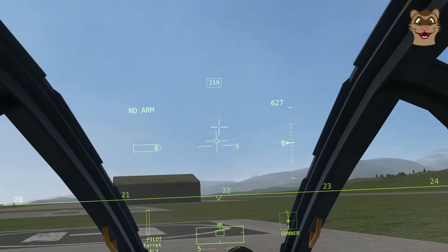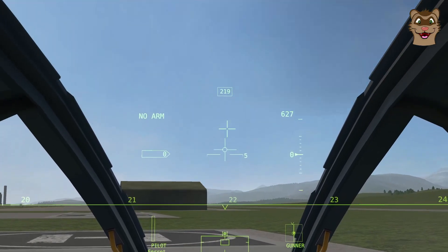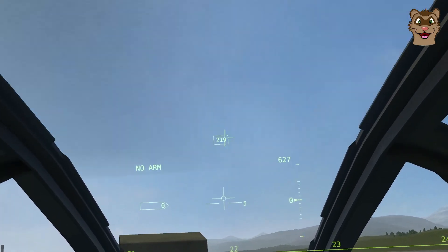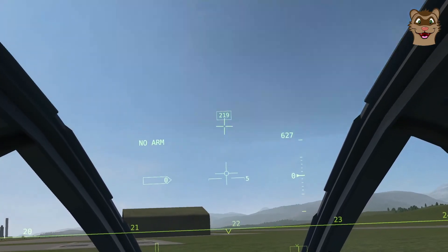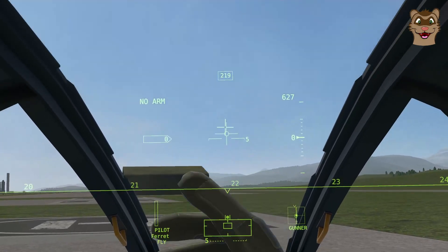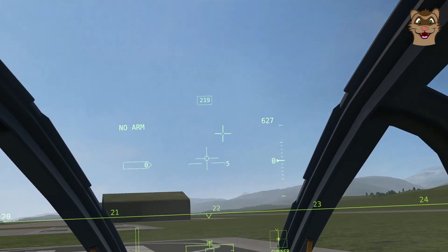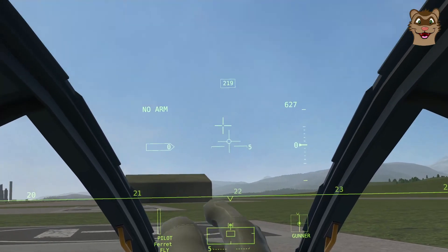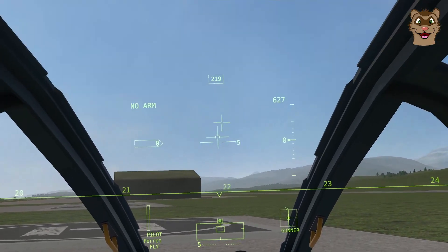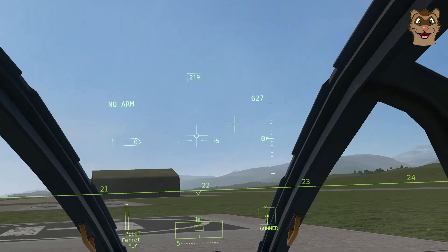In flight you'll also see a line coming off the center cross — the velocity vector indicator as seen from above. In perfectly straight forward flight it stretches up from the middle; the faster you go the longer the line. If you're flying forward but drifting sideways — doing a crab — that line projects off to the side showing you're slightly drifting. We'll see that in flight.